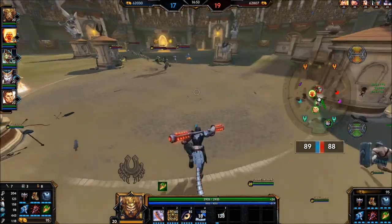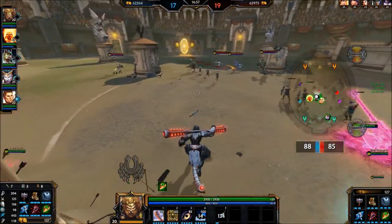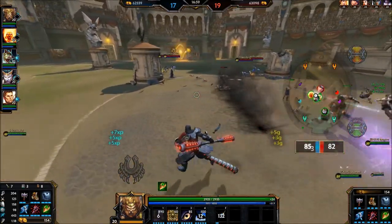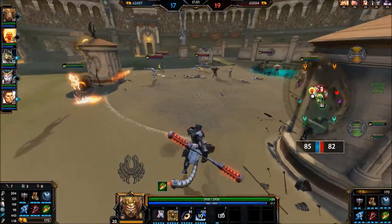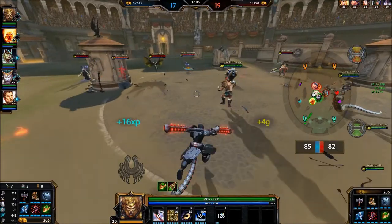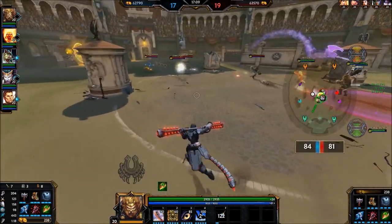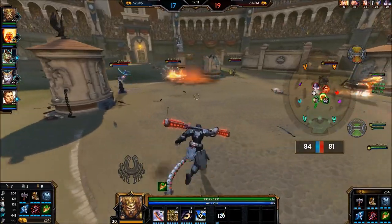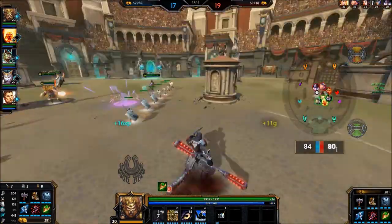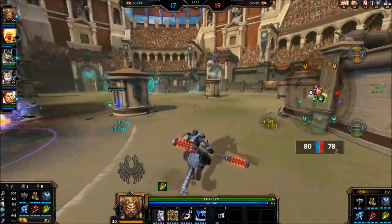My fourth item is auto-attack based, but that's because Sun Wukong is fairly good at ability cancelling. When he uses Tiger form to stun someone, you can use one auto attack, use your two, do another auto attack, use your one — you can do a lot of ability cancelling to get maximum damage out of everything. With the additional slow it's very difficult for some gods to get away, so you can just continue to stick to someone.